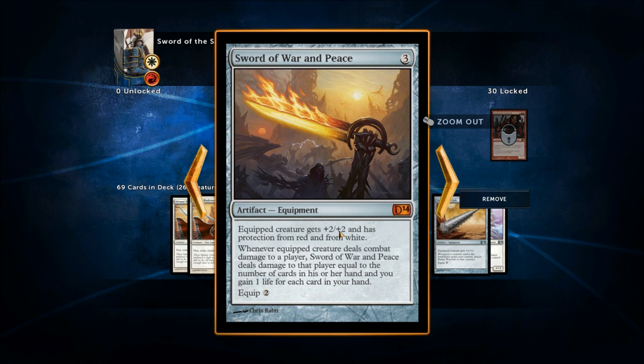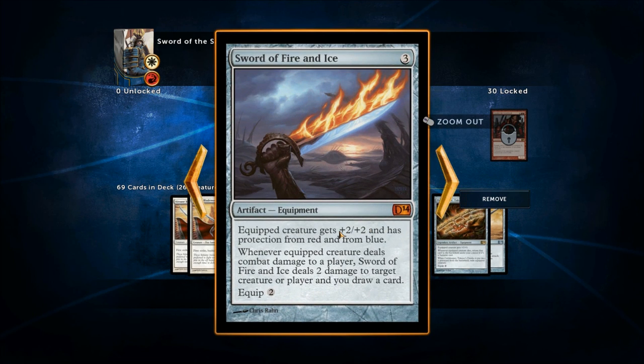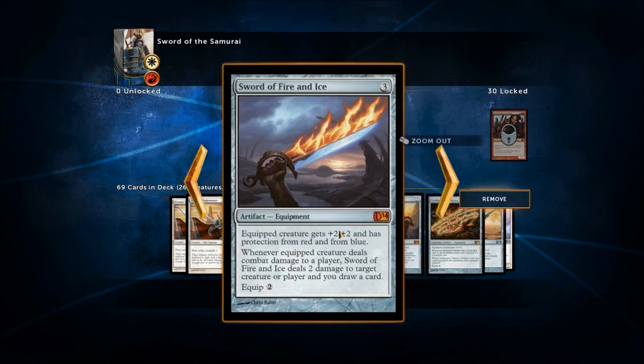Sword of War and Peace — three mana, equip for two, creature gets +2/+2, protection from red and white. Whenever it deals damage to a player, Sword of War and Peace deals damage to that player equal to the number of cards in his or her hand, and you gain one life for each card in your hand. The swords are so good, and the biggest thing is the protection — when a creature has protection, if your opponent's creatures are that color they can't block it, so the damage goes through and then the Sword triggers its bonus effects.